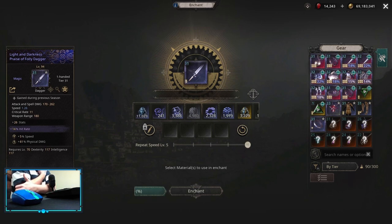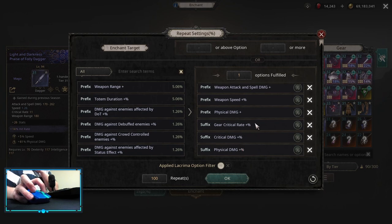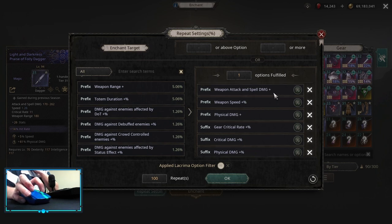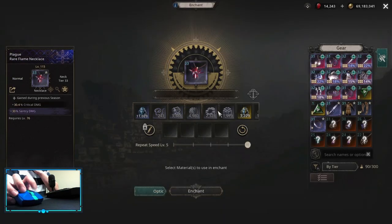For itemization it's simple — we are looking for all the critical we can get. In this case for the Raga, the highest critical base is 11. On the affixes, we are looking for Gear Critical Rate — this is the main one, you always want to roll this first. After that you can get some Critical Damage, Physical Damage Flat, Physical Damage Multiplier, Weapon Speed or Weapon Attack Flat. What rolls are gonna be good depends on what stats you need the most — sometimes Physical Flat can be better than Physical Damage Multiplier or vice versa. On the Neck, we are looking for Critical Damage Implicit.